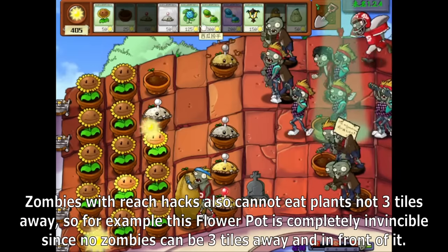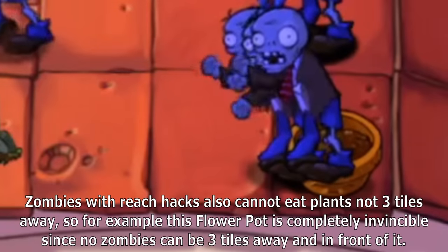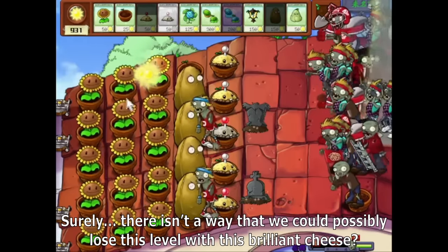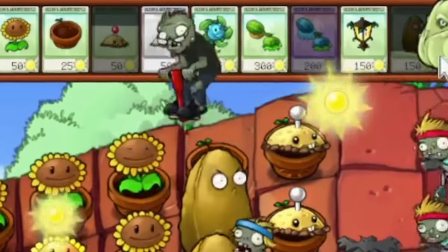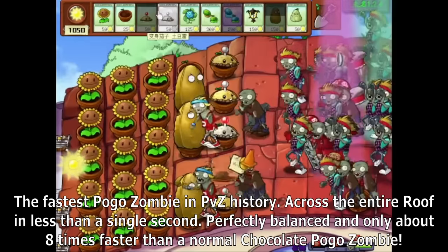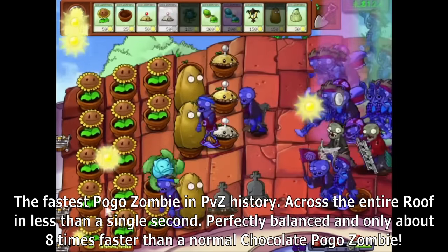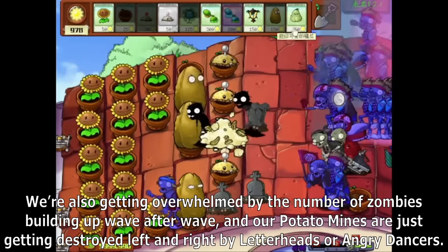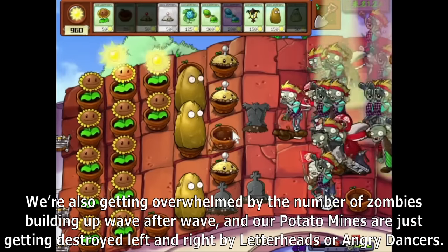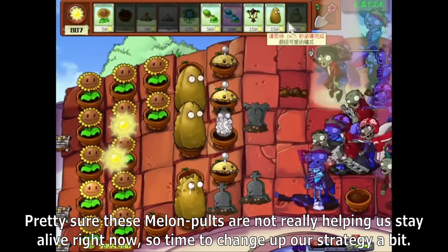Zombies with reach hacks also cannot eat plants not 3 tiles away, so a flower pot on the 9th column is completely invincible since no zombies can be 3 tiles away and in front of it. However, pogo zombies cross the entire roof in less than a single second — about 8 times faster than the normal pogo zombie. We're also getting overwhelmed by the number of zombies building up wave after wave, and our potato mines are just getting destroyed left and right by letterheads or angry dancers. Time to change up our strategy.